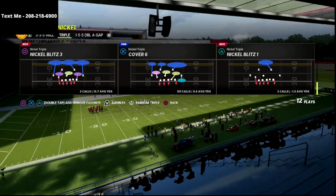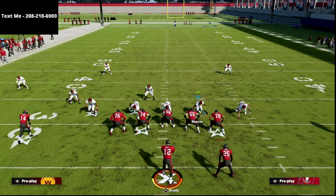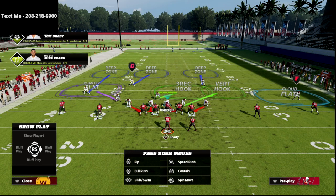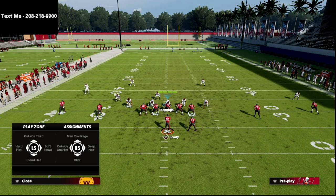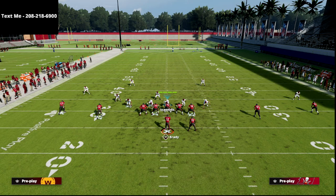That being said, let's dive in. Nickel triple cover six — what we're going to do is really simple. We're simply going to put our safety on the right side into an inside quarter zone. So there I hot rod him to an inside quarter, and the corner on the right side I'm going to put into an outside quarter. Now we have four quarter zones.